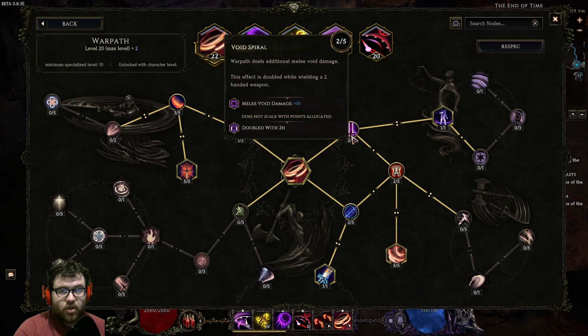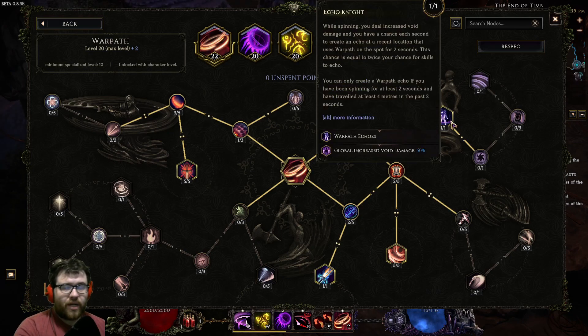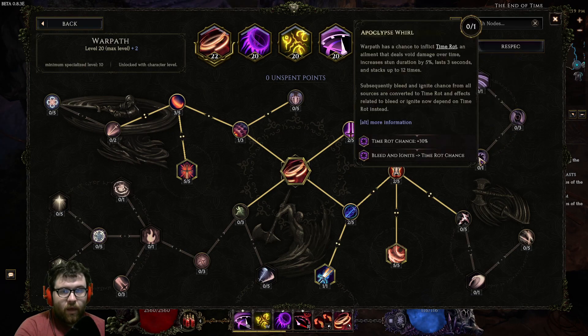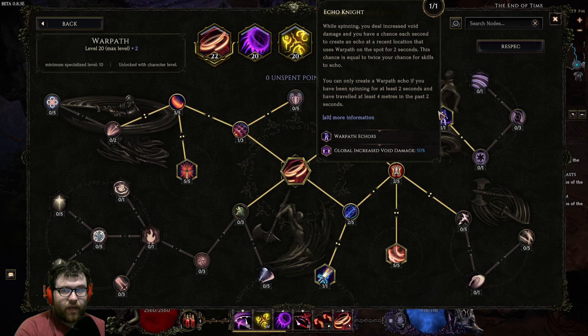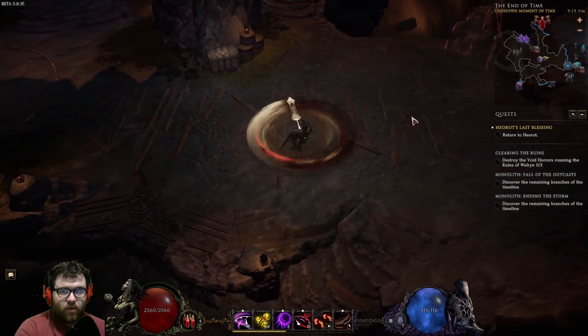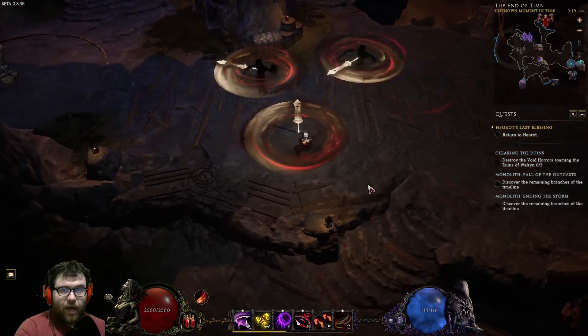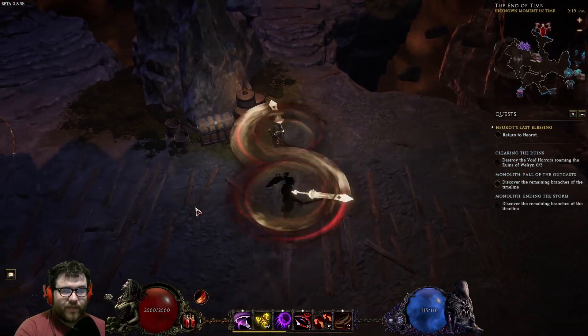We need all five points in Giant Splitter, then two points travel and one point into Echo Knight. The reason we take Echo Knight and not the other nearby nodes is that 'Maw of the Deep' does not apply to your War Slash, so it's completely worthless for us. Echo Knight is the node that gives you the Echoes — most people don't usually use non-purple echoes because they're typically on Void Knight.